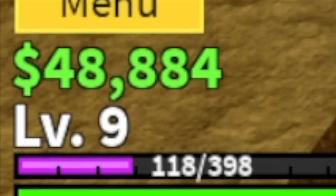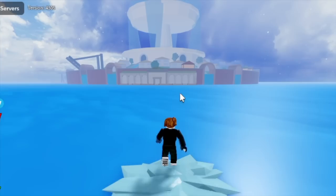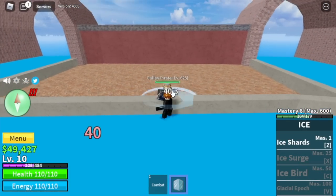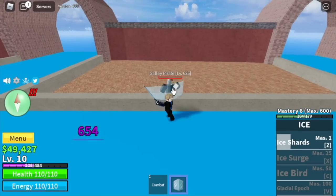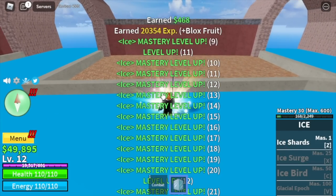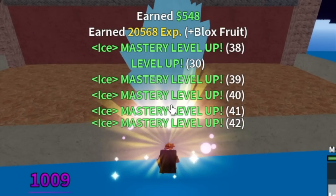Our goal here is level 10. Next island is the Fountain City. By the way, you can walk on water if you have the Ice Fruit. First, you need two little Gali Pirates — in front of the wall, you can left click. Using your Ice Sword, you can defeat them easily. With just one Gali Pirate, you will level up really fast. The Mastery will be enough to unlock the Ice Surge.